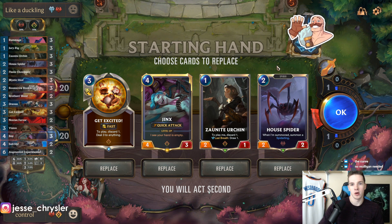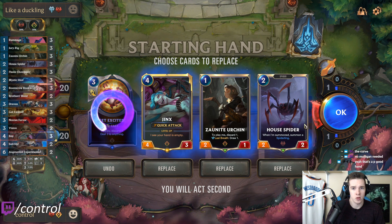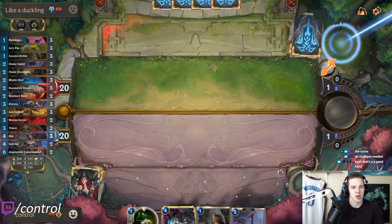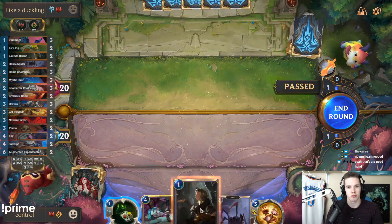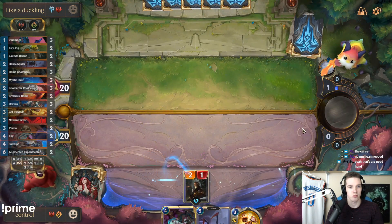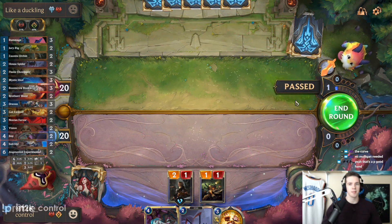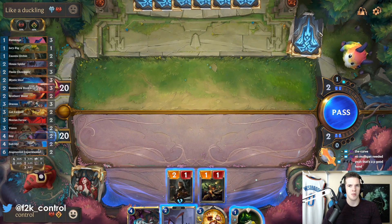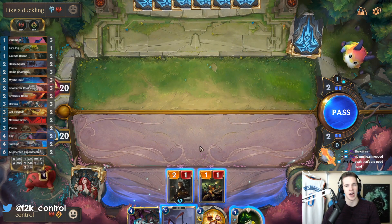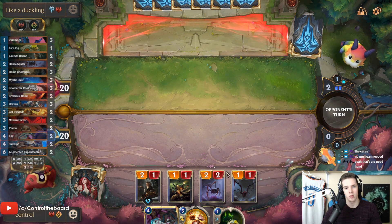Alright, we're against an Ashe-Sejuani — a Freljord deck. I'll keep a one-drop, two-drop, and a Jinx — what a good hand, looks kind of nutty. I think I do not open attack here; the twos they play will not be very good. Having more units is going to be more valuable than waiting.